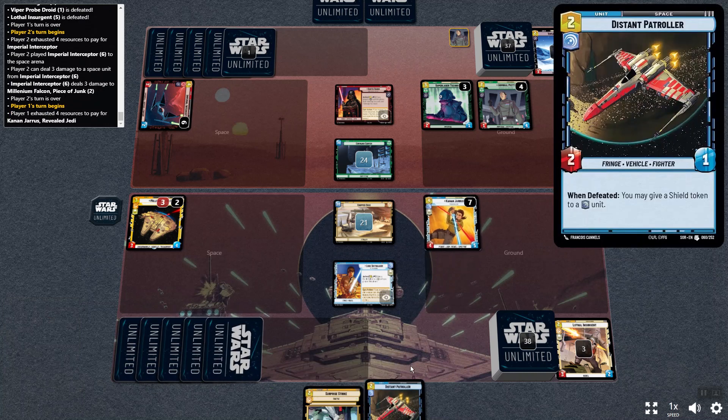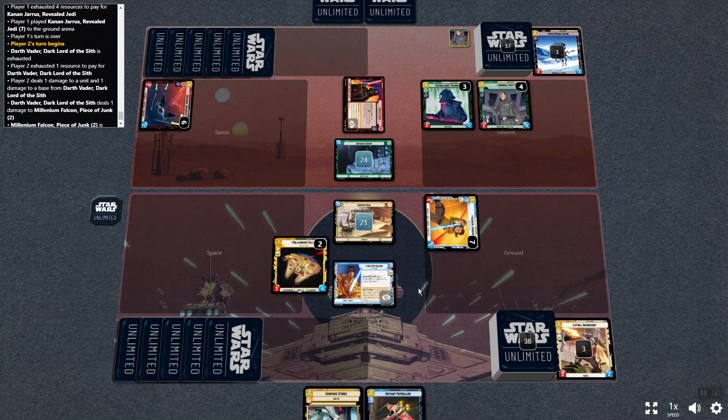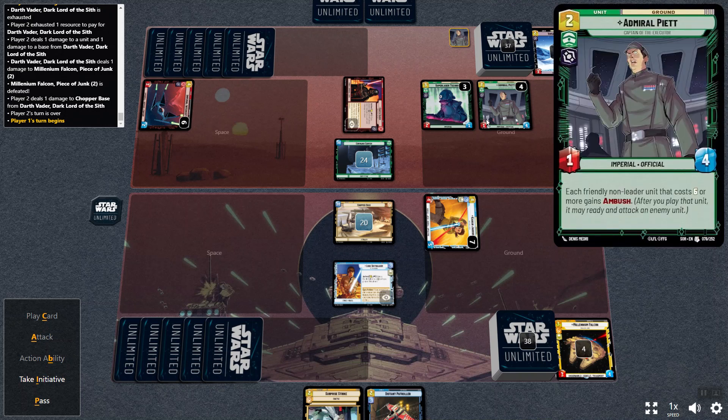We're going to play a card: Kanan Jarrus. So much for the Falcon — force choked it. All my resources are expended, Kanan's on the field, I've got two cards left, nothing else to do. If I don't take the initiative they will because they'll attack first. So here they go swinging on the base for two with the Super Laser Technician so that he can get played as a resource. He should hit the base — which he does. Then pass, draw two cards, and do the whole shebang over again.